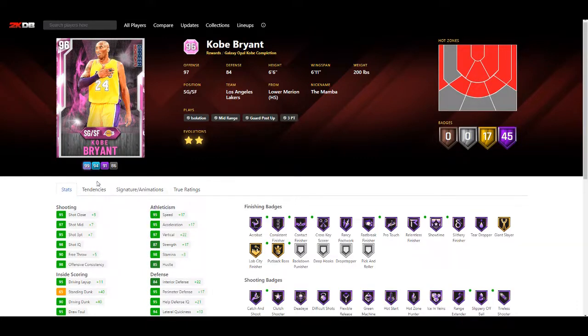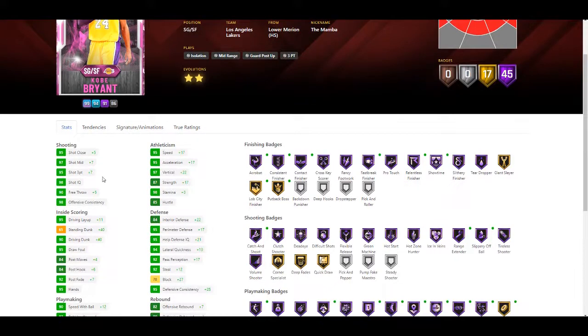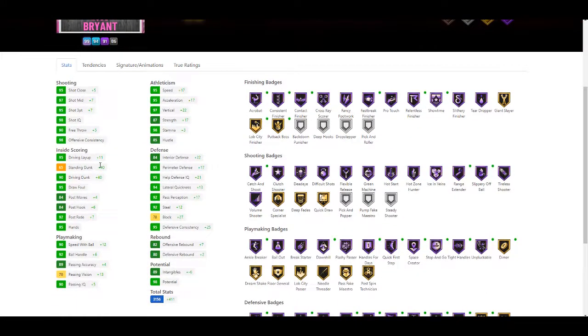He's still missing the same hot zones, and there's no change according to his website. You get plus five shot close, plus seven mid-range, plus seven three-pointer, plus five free throw, plus 11 driving layup, plus 40 driving dunk - so he can actually dunk now. He's still very good in the post. Ball handling is plus 12, behind the back plus six, passing plus four, pass vision plus 13, pass IQ plus five, speed plus 17, acceleration plus 17, vertical plus 22, strength plus 17, stamina plus three, interior defense plus 22, perimeter defense plus 17, help defense plus 21, lateral quickness plus 13, pass perception plus 17, steal plus 12, block plus 27, defensive consistency plus 25, offensive rebound plus seven, defensive rebound plus two.